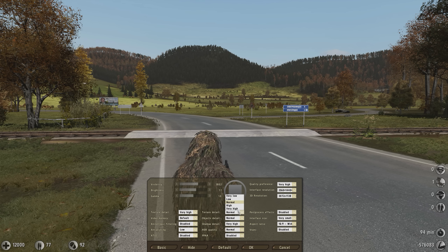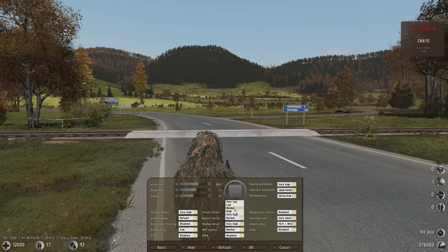Terrain detail — here's the big change. I keep that on normal now, even though I was really strongly defending keeping it on the highest possible settings. Keep that on normal. Same thing with object detail — I used to have it very high, now it's on normal.